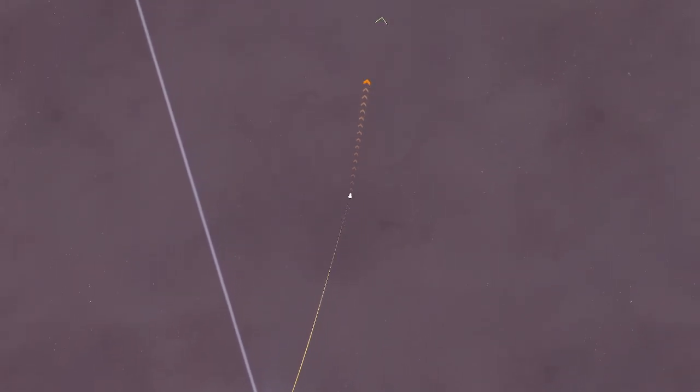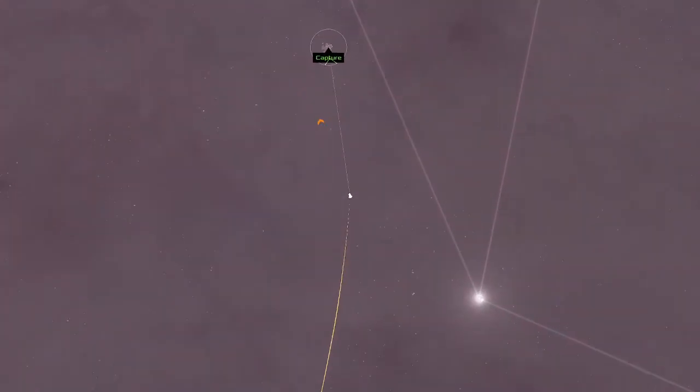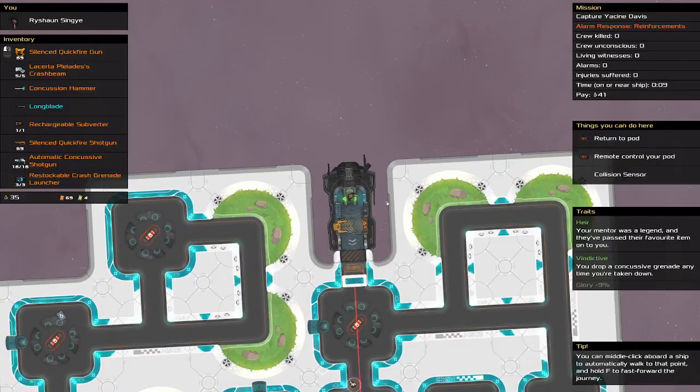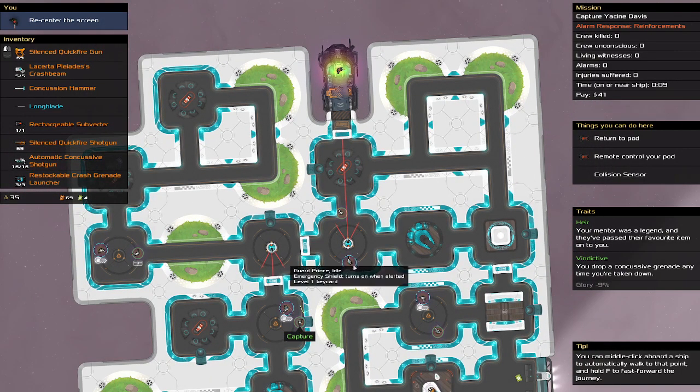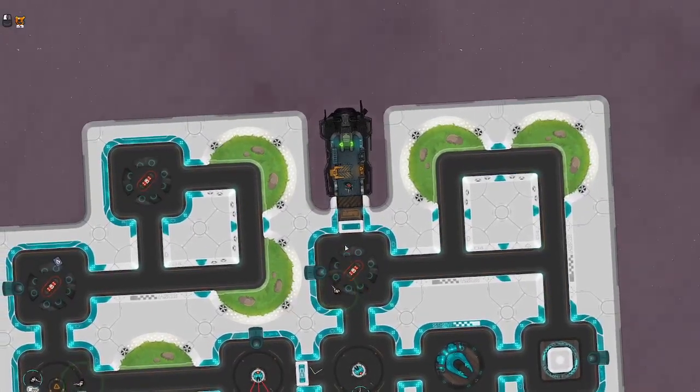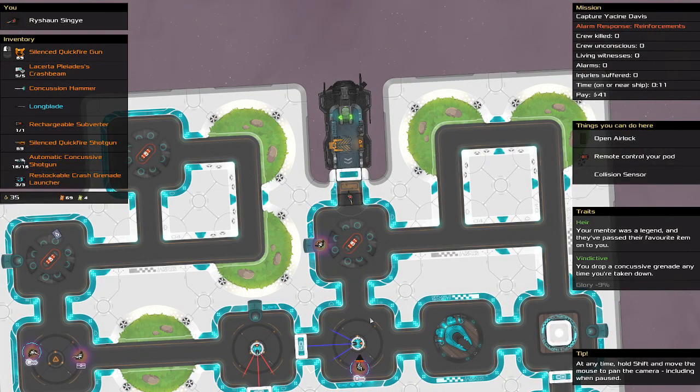I have to go to stash and pick up the concussive hammer and replace the long blade. Let's carry on. Originally I was hoping to do one episode for each character, but I think this character is going to be around for several episodes until they die. This guy's got an emergency shield and will run towards us, which is a good thing. What's the plan? Wait for the turret to move, shoot them. Well let's try — the turret's moving. This should reach him before that shield turns on.